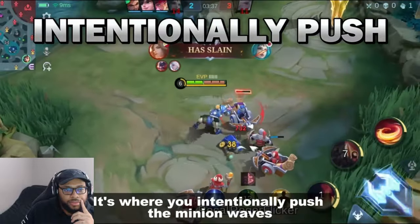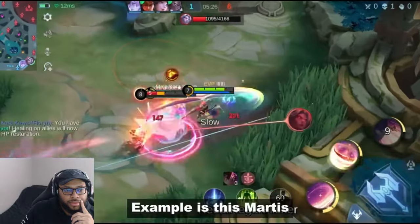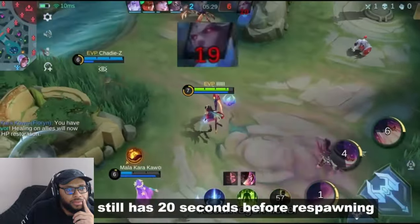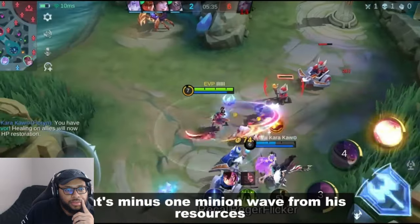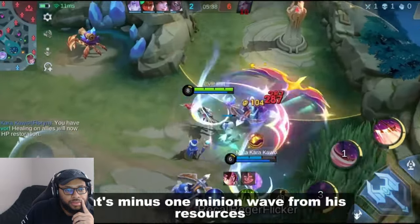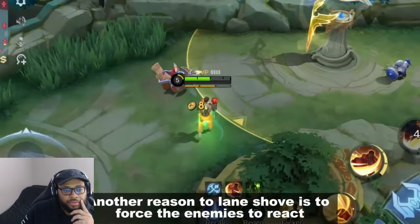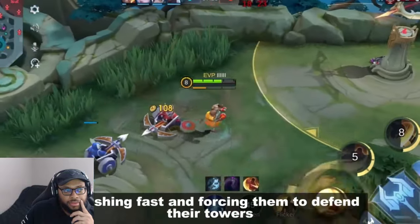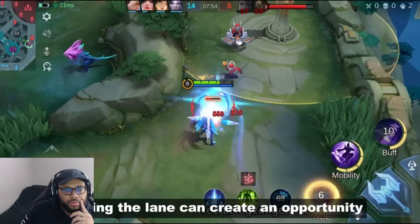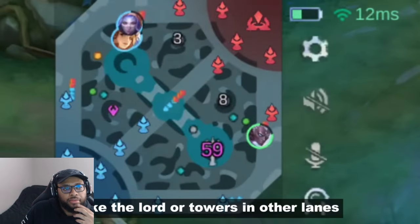Number four: lane shoving. The reverse of freezing lanes is lane shoving — intentionally pushing minion waves as fast as possible. First reason: create a gap between you and your lane opponent. Example: we killed him and he has 20 seconds before spawning, so I push as fast as I can so his towers kill my minions — that's minus one minion wave from his resources. Another reason: force enemies to react by controlling their movement and defending their towers, creating opportunities to take objectives like the lord or towers in other lanes.